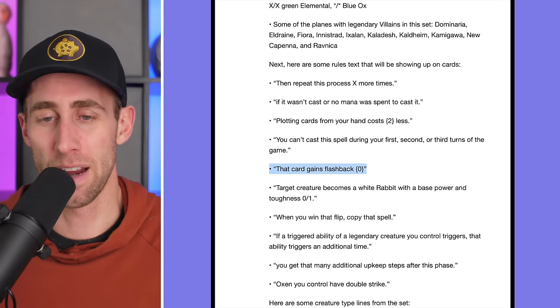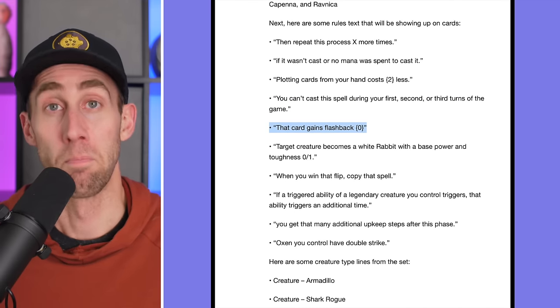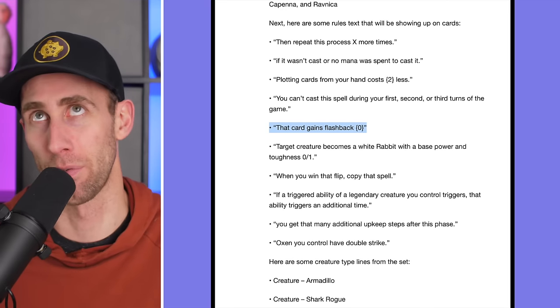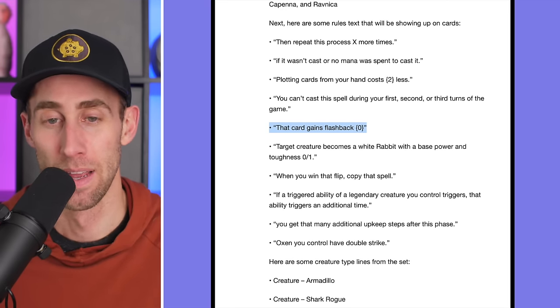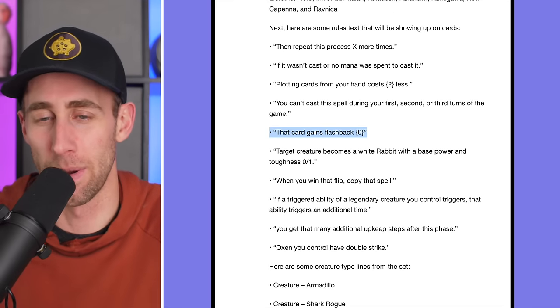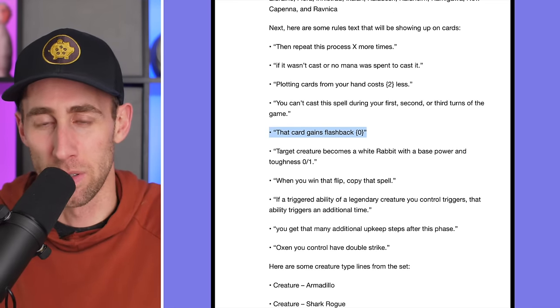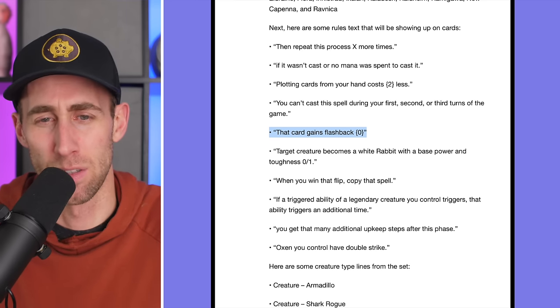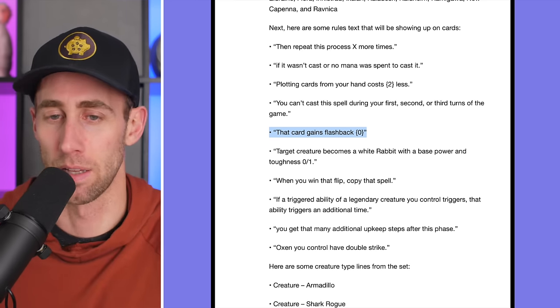'This card gains flashback zero.' Yes — being able to cast a card for free out of your graveyard. Absolutely love that. For flashback, it'll be instants and sorceries, but still pretty cool. I'm not sure how we're going to get that text on a card — maybe it's 'choose a spell just cast' or choose a card in your graveyard, and then that card gains flashback zero.